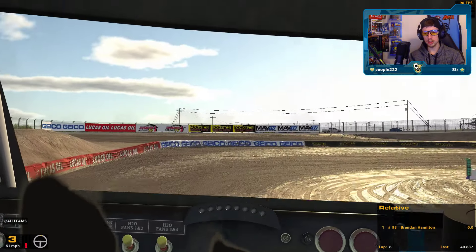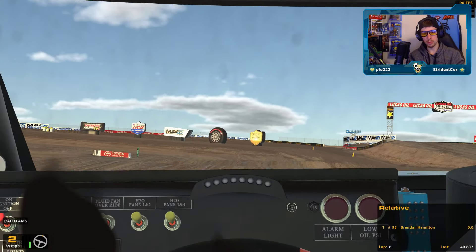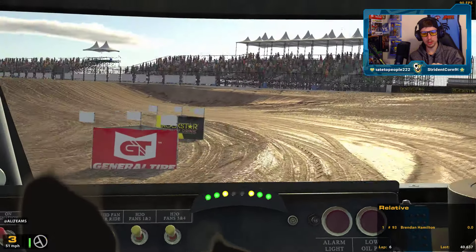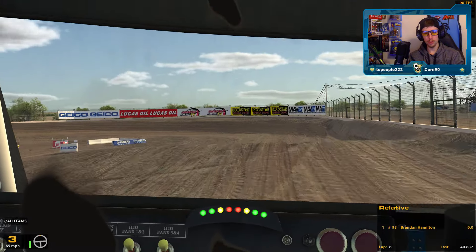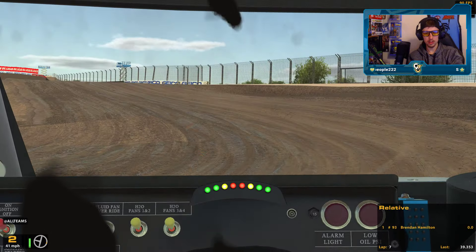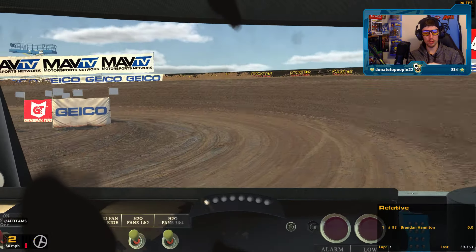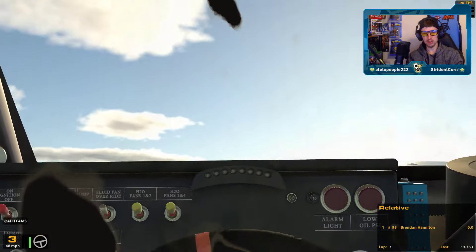This is where we get on the brakes early again — let's get the perfect entry. Oh, beautiful entry. Use the berm here to whip us around. You can't go too fast up the jump, because if you land on the back wheels it's probably going to damage the car. But then you don't want to hit the brakes and go forward too much, otherwise you'll just nose dive and that will wreck the car. So you've got to get a balance.